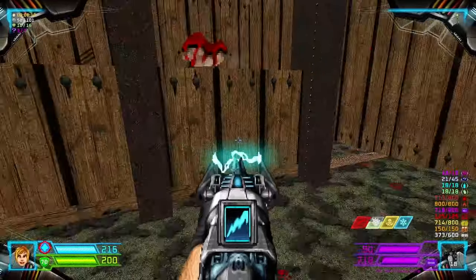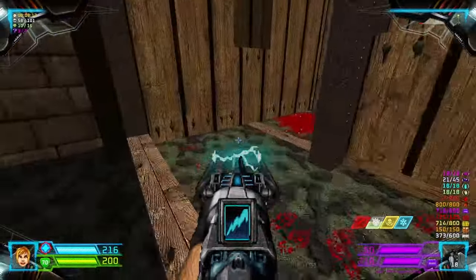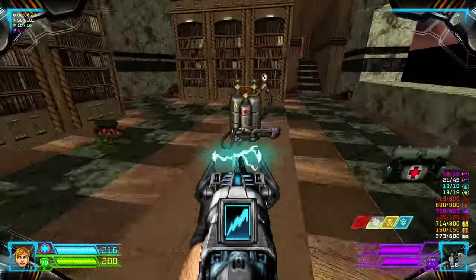Do this, this, and this to grab the mega armor. This is a puzzle, but if you figure this out, step into this, to this, and step into this lift to open this. And you can lower this for another secret.